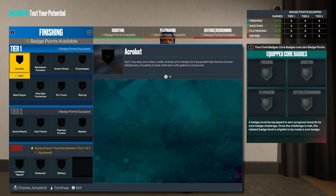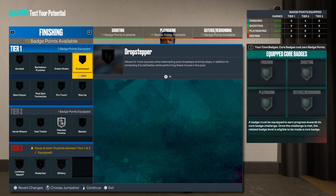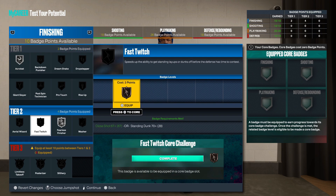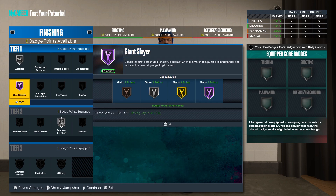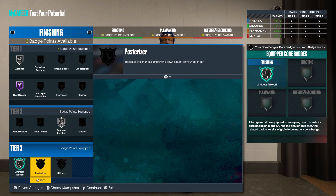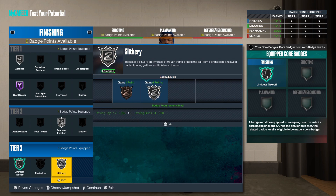For your finishing badges, max out Fearless Finisher, Acrobat, and Giant Slayer — that's your 10 right there. Core that. If you're not using the double shooting badge core, equip it at silver.